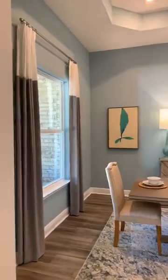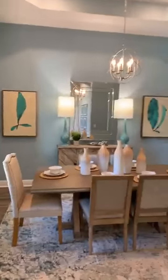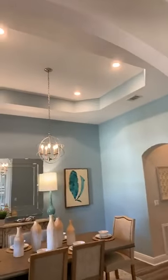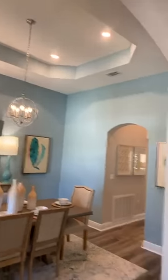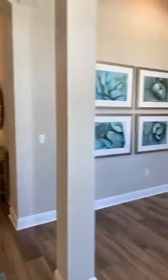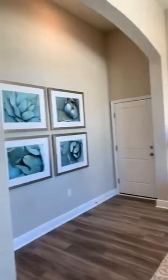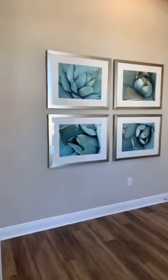To the left is this huge dining room. You can get the tray or coffered ceilings in here. Look at these beautiful floors. Over to the right you have the option of closing this in and making a hallway if you'd like.